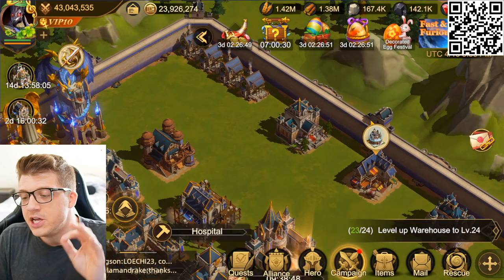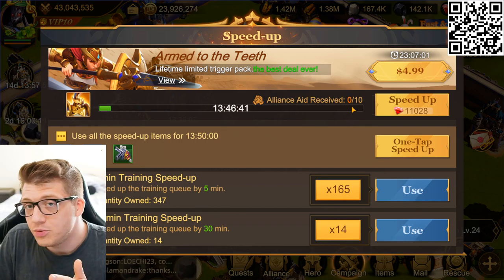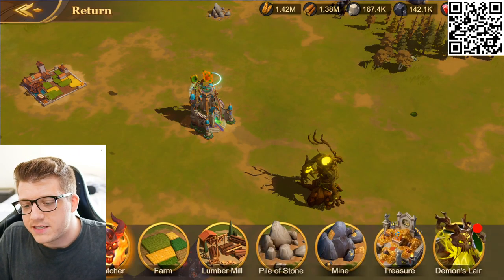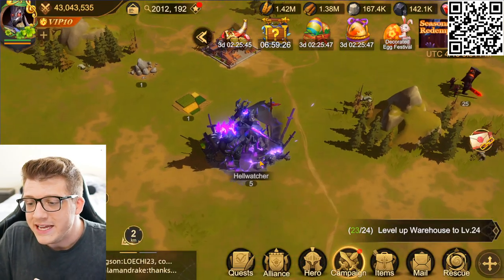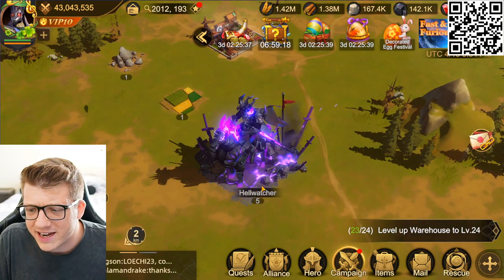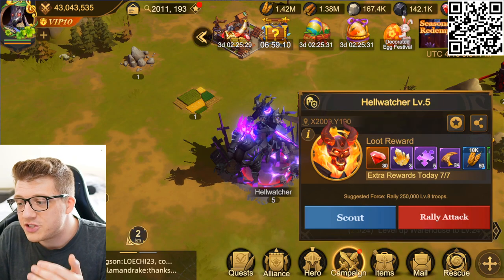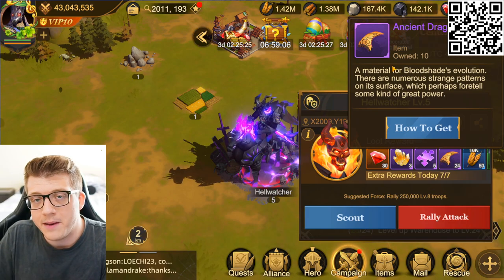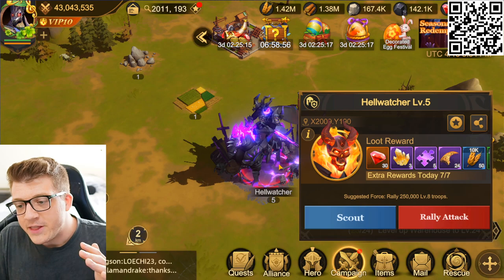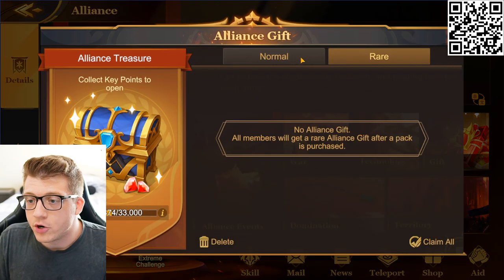This is free speed ups and free progress — not just for building upgrades but also for research and even troop training, which I think is unique to Land of Empires. You also need to be in an alliance to defeat the Hell Watchers on the open field, since you have to form a rally attack. Hell Watchers give really good rewards including free diamonds and ancient dragon claws, which you need to progress Bloodshade.